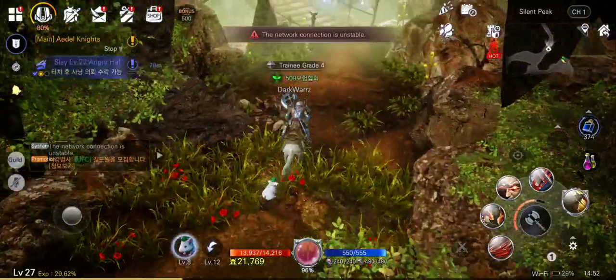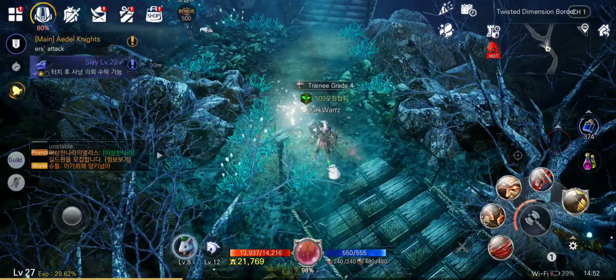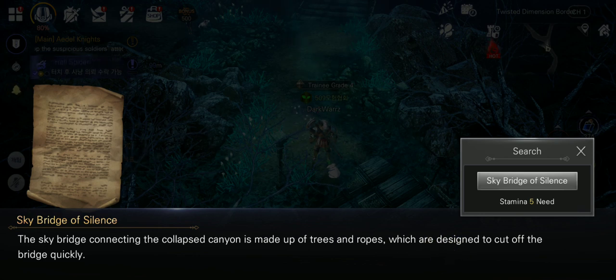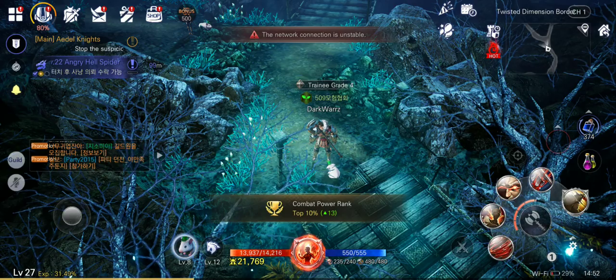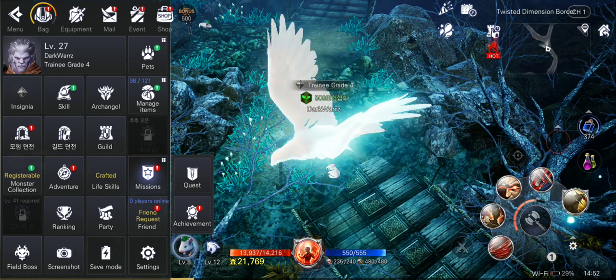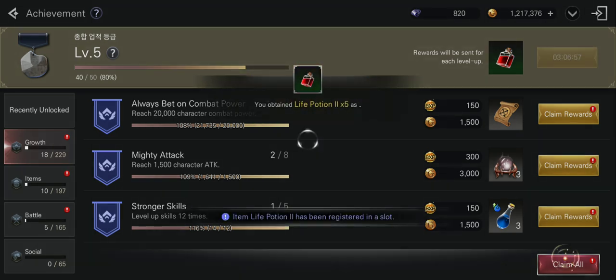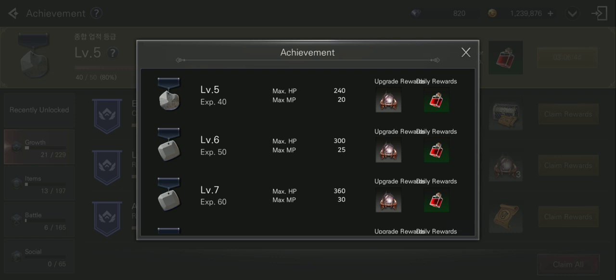Don't forget to collect all the achievements. You press the survey button and it uses some stamina — you gain knowledge or exploration points, plus experience, gold coins, and other stuff. In the Mission tab you have quests and achievements. Don't forget to collect these achievements as another way to increase your power — press Claim All to get extra rewards like experience, silver, and other stuff. The higher your overall achievement level, the more stats you can gain. For example going from level 5 to level 6 increases your max HP, mana points, and other rewards.